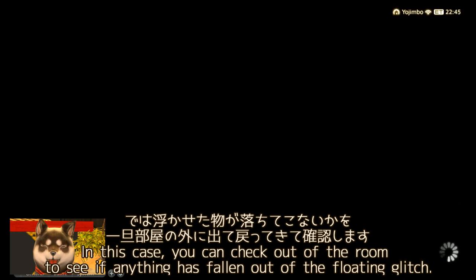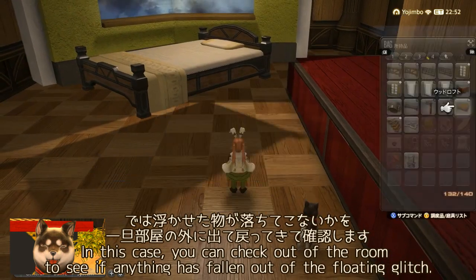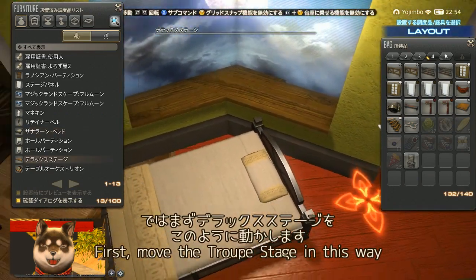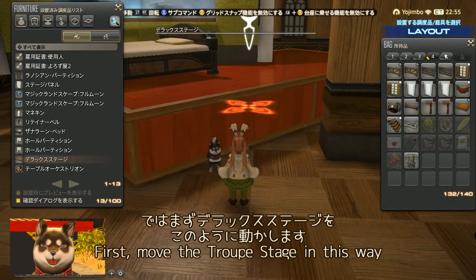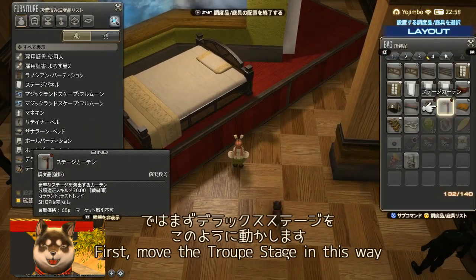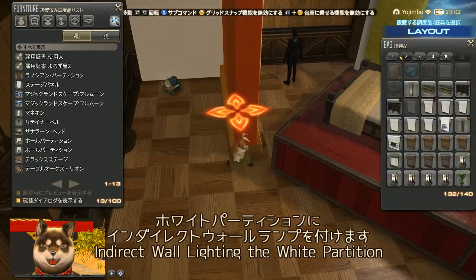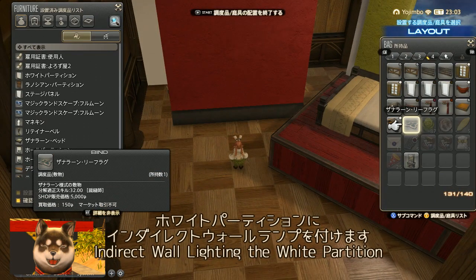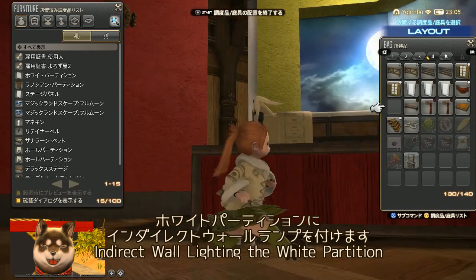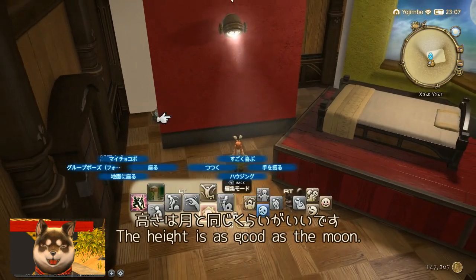I rotate all the floated items to fix them. Then I step outside the room and come back to confirm nothing has fallen — and they're safely floating. I then move the Deluxe Stage back into position and attach an Indirect Wall Lamp to the White Partition. Any partition will work. The height should be about the same as the moon.